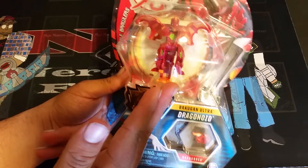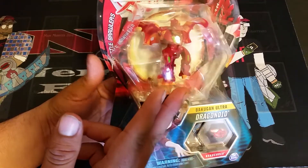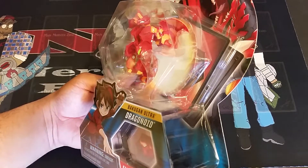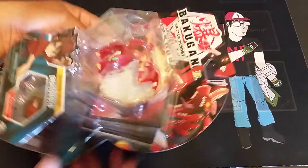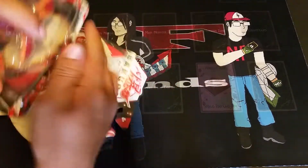Now I'm just missing one figure. I might be able to just do it with Drago and Gortheon and replace the third slot with a Bakugan of my choice. I want to play Cracelios Aquas so badly, but I only have one hyper, so unfortunately the deck won't be at full power. It can still be playable though. So without further ado, let's get to opening this Drago.